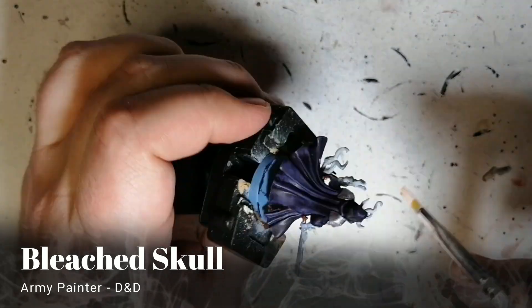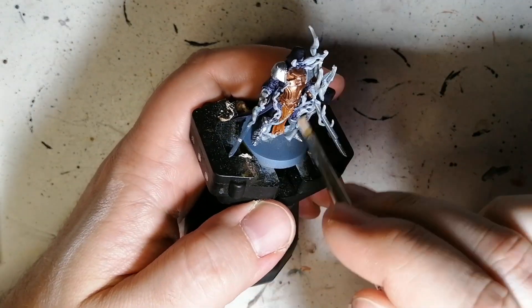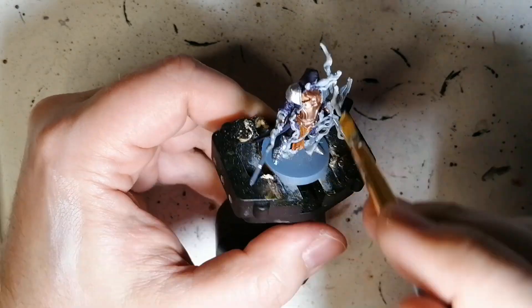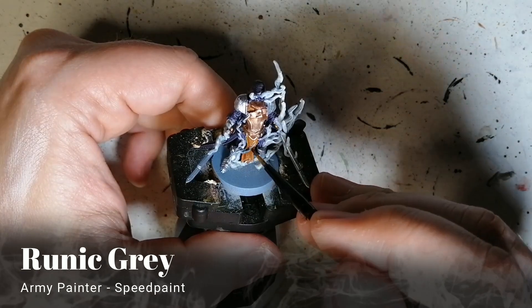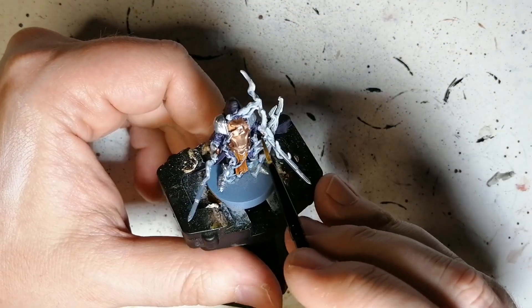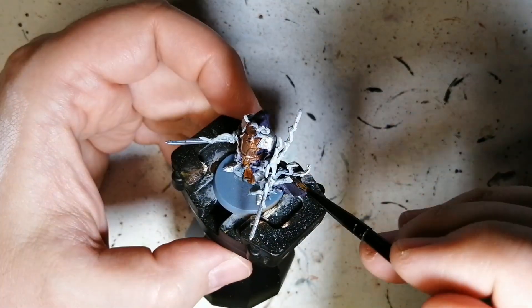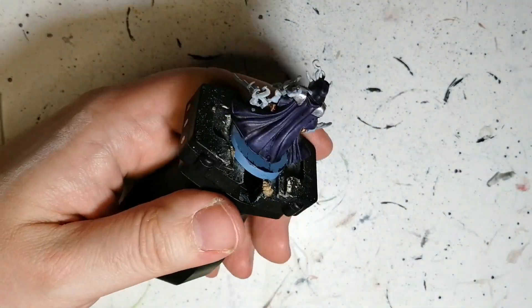Some bleached skull next — just a touch of dry brush on all those little smoky areas. Then Golden Griffin on that armor, just to get a little different kind of shine. And this is where we finish off the miniature with Runic Gray — it's a speedpaint — and we're putting this on top of all the smoke. It's going to give a gray, blue, white misty look to it. Just amazing.